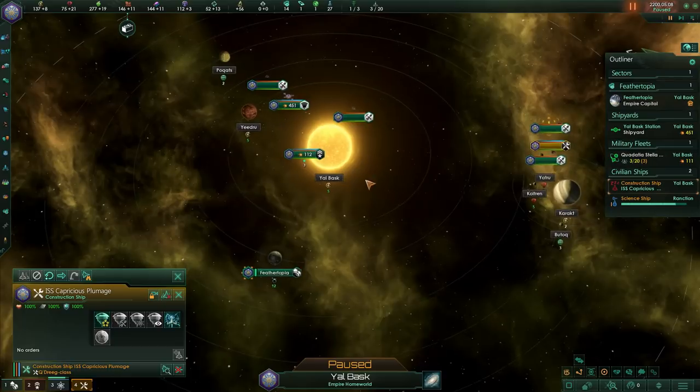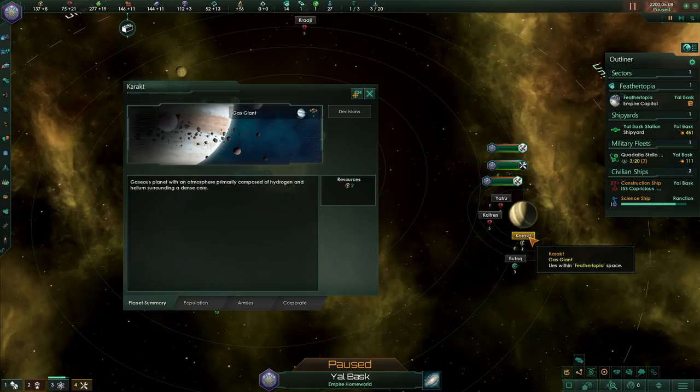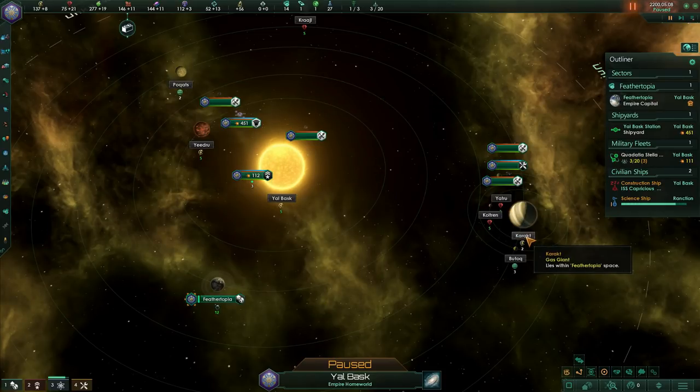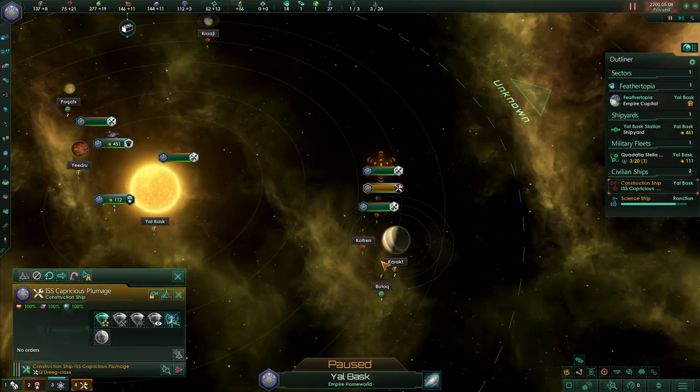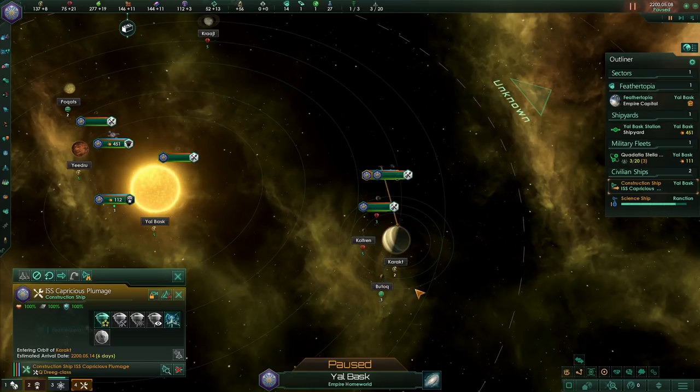Our construction ship just finished construction at Yatro, so now we're getting all the minerals there and we can tell it to build something else. You don't quite have the minerals to build the next mining station yet, so you can tell it to enter orbit and hang out. Once we advance time enough we can do that. Also, we can queue up orders — hold down shift and right click another world to queue up the next build. It'll build this one, then move on to the next.